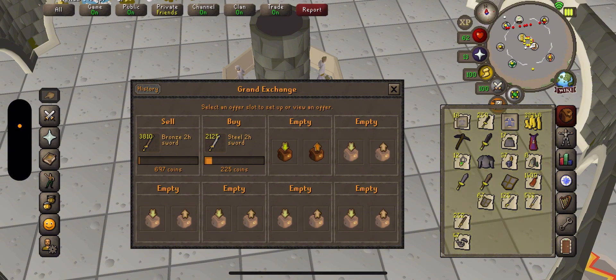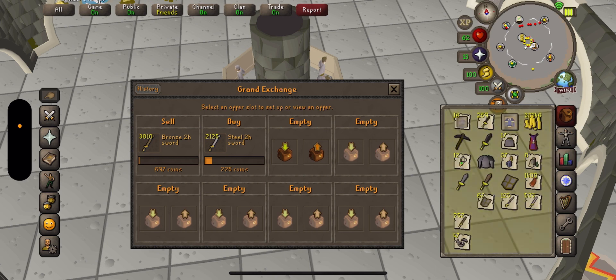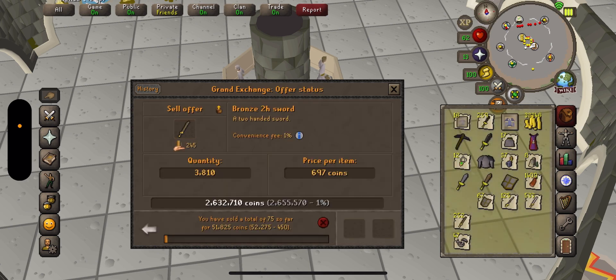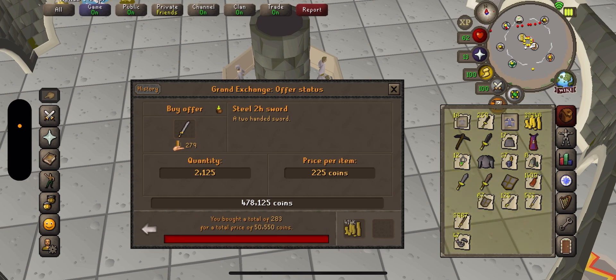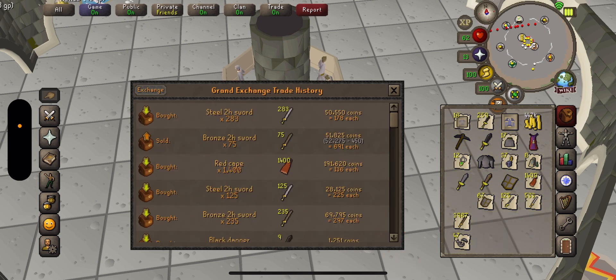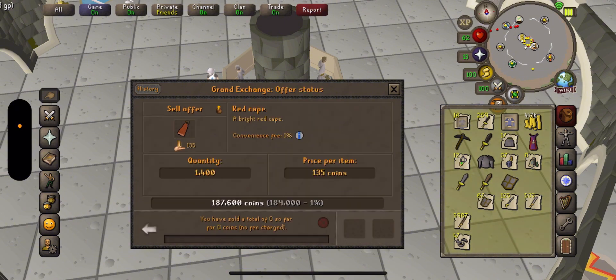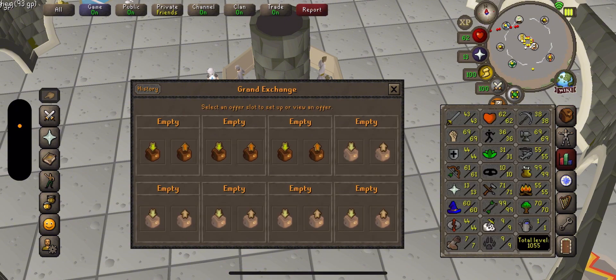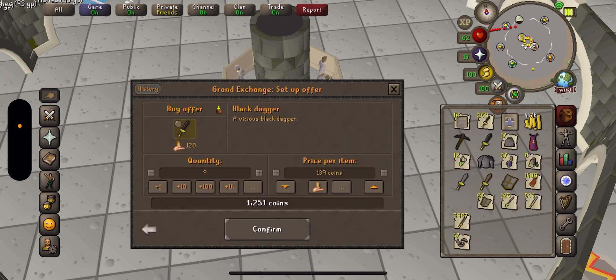All right, so now this is another account — I don't even know what kind of account this is, just a regular one. This is the one that has all the bronze two-handers on it — I forgot about this one. It has a bunch of steel two-handers as well. Let's buy those for dirt cheap. This account has a bunch of 99 stats. I've actually been buying some black daggers and just holding on to them.